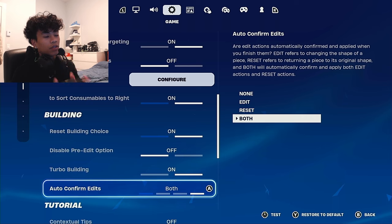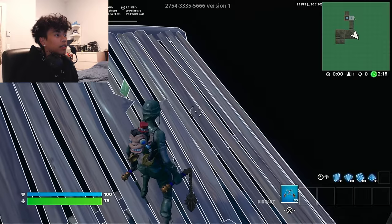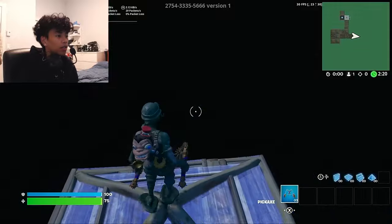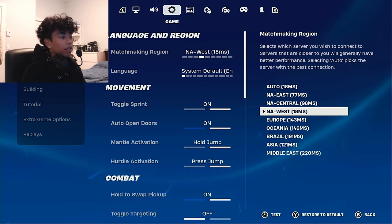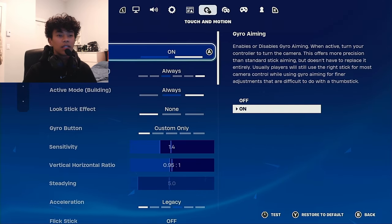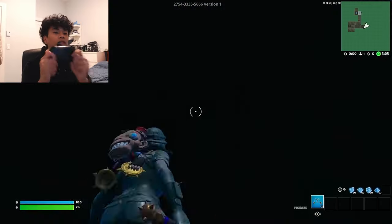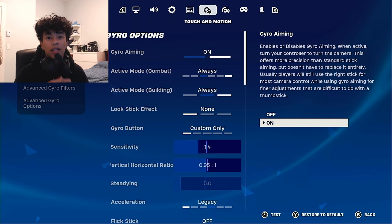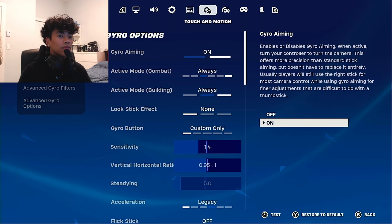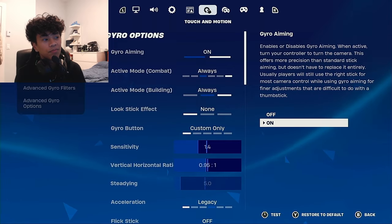For auto confirm edits, I recommend that you have it on even if you use a confirm button, because you're able to edit without any delay with your resets. It's just so much better. As for gyro settings, this is what I use — I play like this because I'm a nerd. I recommend that you have gyro aim on because it's just so much better, and you're able to edit and build like a PC player.